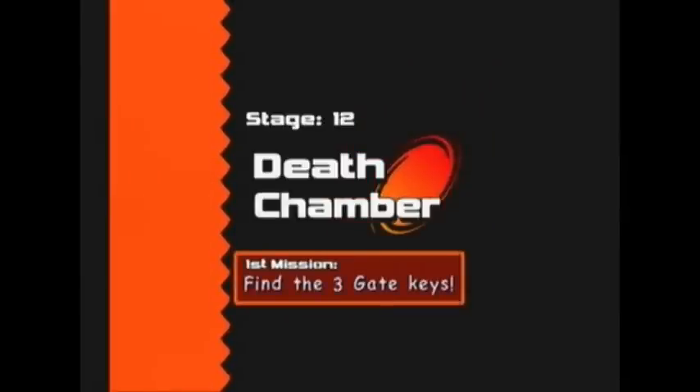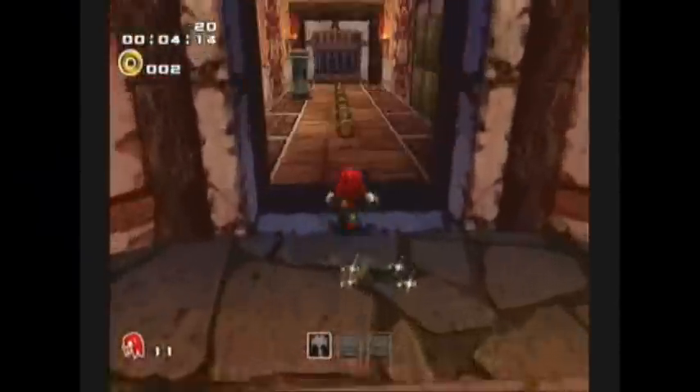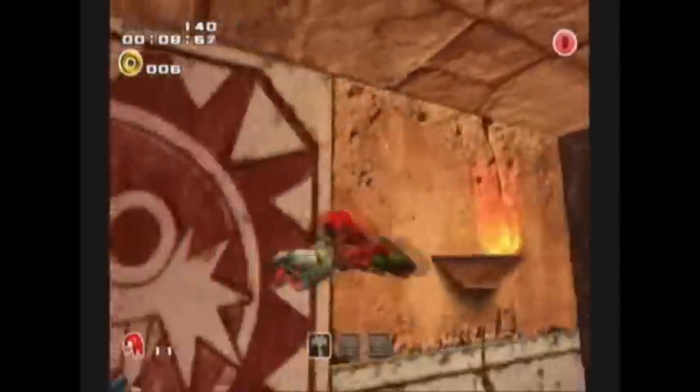DEATH CHAMBER! Find the three gate keys. Now instead of finding Master Emerald shards, we're just finding three keys. Same rules apply. Let's first off get our upgrade — Hammer Gloves! Now we can increase our punch power, and there are gray blocks that we can now beat the crap out of, like these right here.